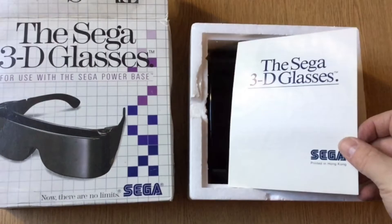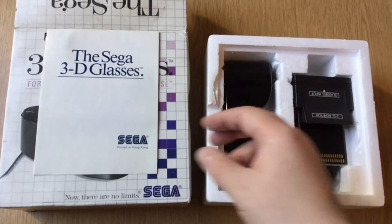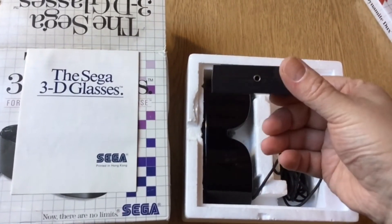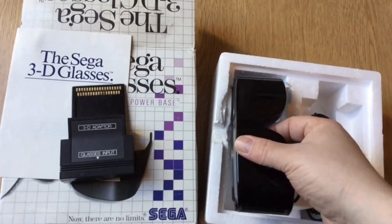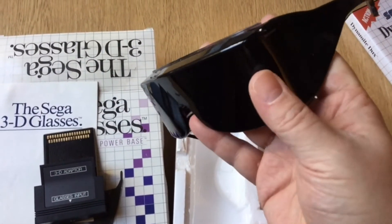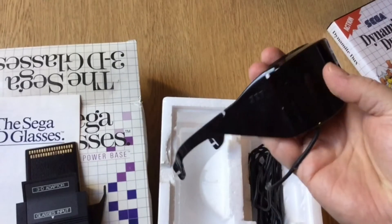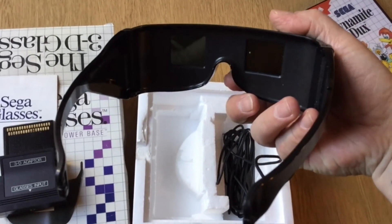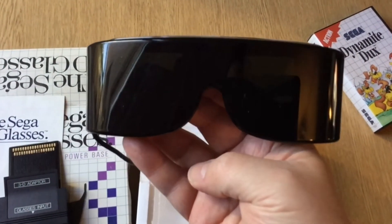There's the Sega 3D Glasses manual in minty crisp condition — looks new. And then this is the all-important part: a lot of sets have this missing, and it's the adapter that fits into where your card slot normally goes for your card games, and then your glasses plug into that. Look at these — how 80s retro cool are they! A common fault on these is that they crack on the hinges and a lot of them lose their arms, but these are complete and in absolutely fantastic condition. As you can see it's the shutter-effect 3D and it works really really well, even today.